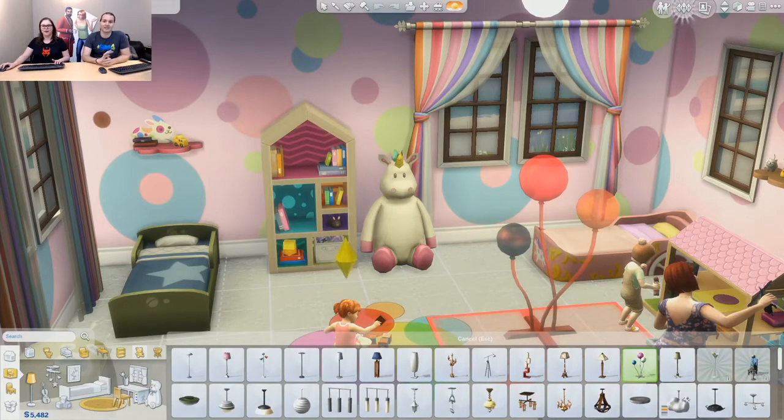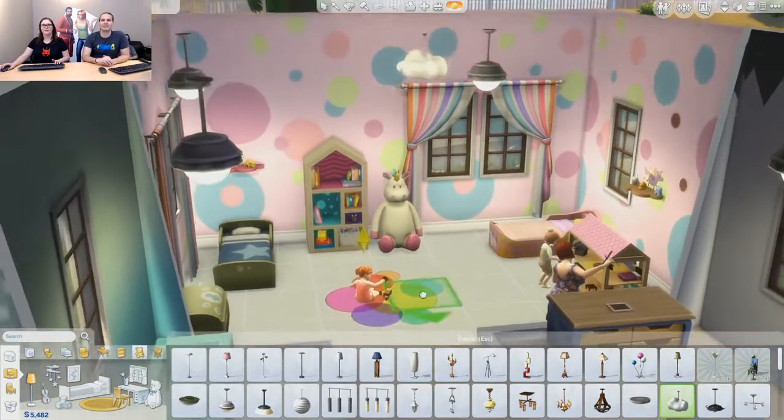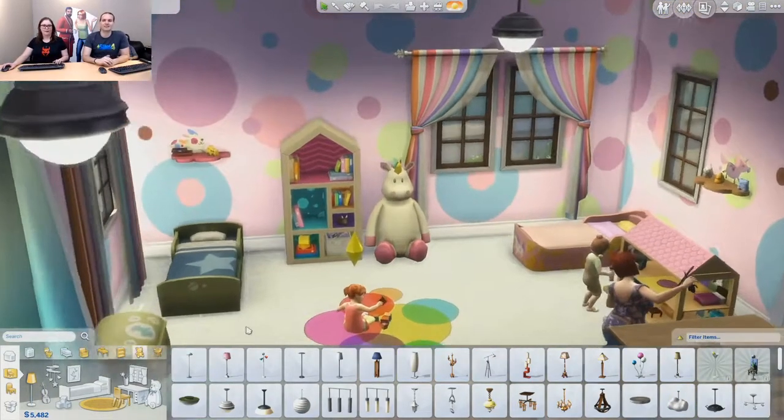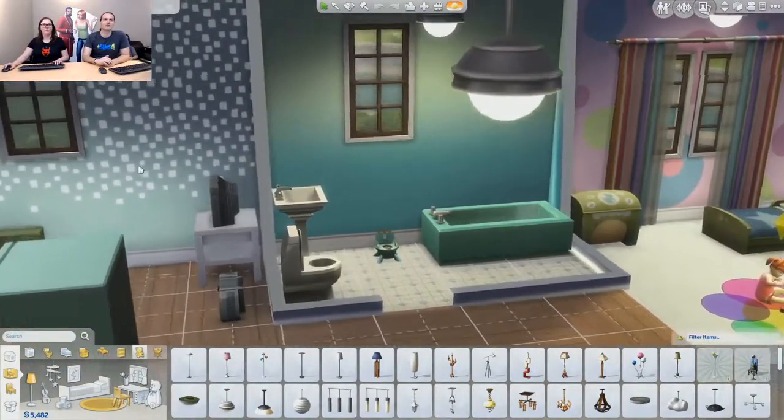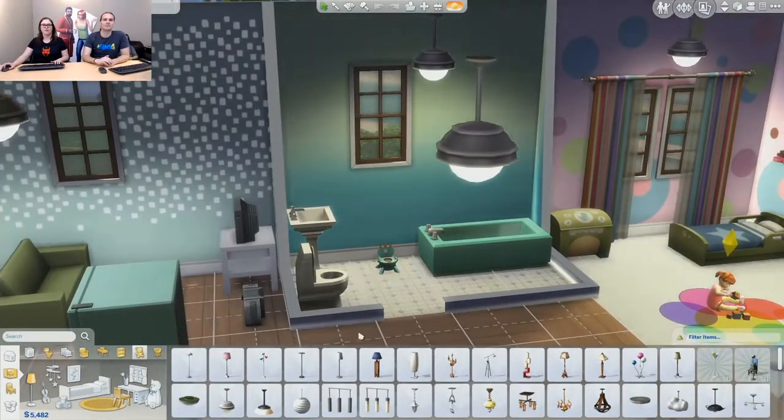There's a beautiful cloud light — here we go. So there's this fabulous cloud, new light, it's super cute. I really like it — scales really well up and down. We've got some other objects in this house. All of the wallpapers you're seeing are new wallpapers for toddlers. I'm absolutely in love with this gradient one.